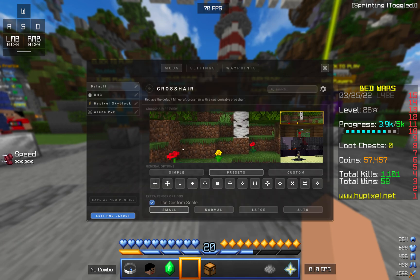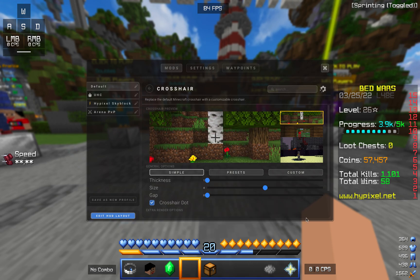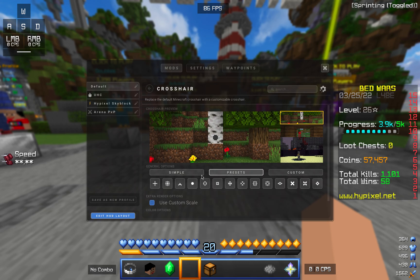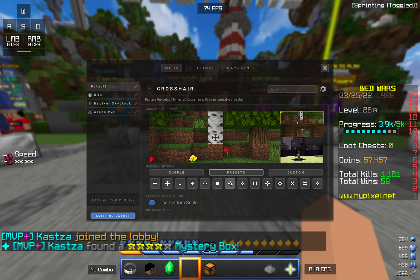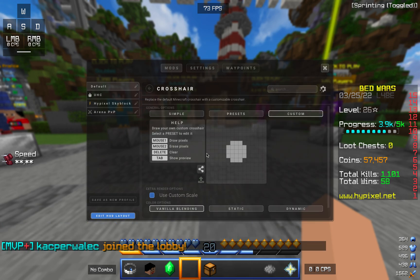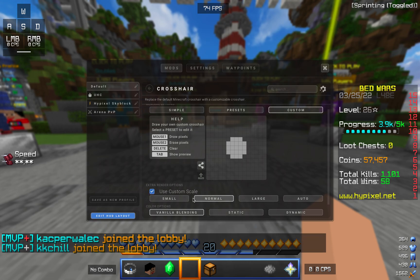Now tap on options. I'm actually going to reset this just to prove that you can do it yourself. So now you're going to tap on presets, tap on the dot thing — you can use really any, but for this I'm going to use the dot — and then click on custom, but then you want to press use custom scale, and tap on small.